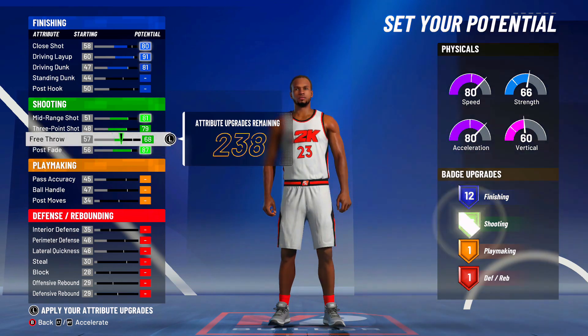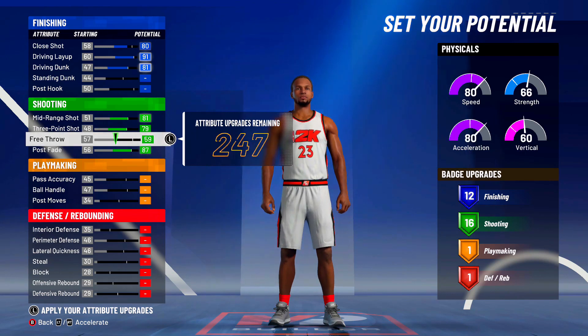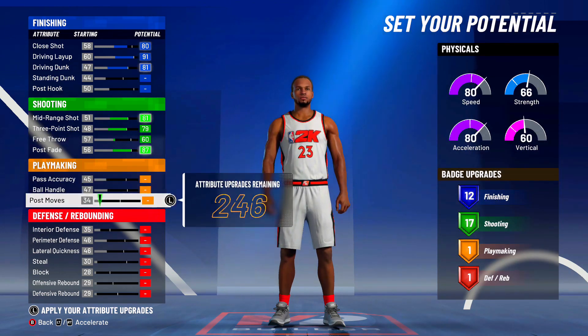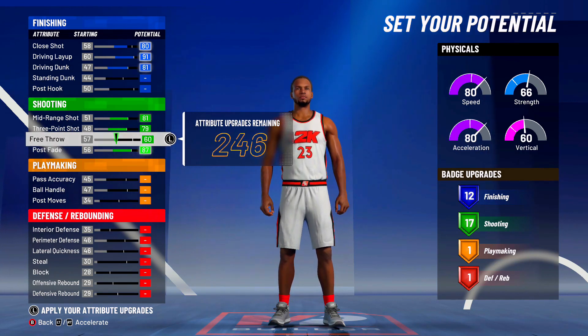For shooting, max out everything on shooting besides free throw. I know y'all are probably like, Michael Jordan is good at free throws — but we're making this build for Park, so we're not upgrading the free throw. Just put it up enough so you can have 17 shooting badges. That's all you need.